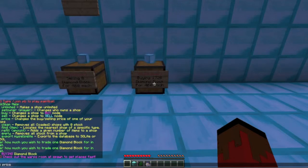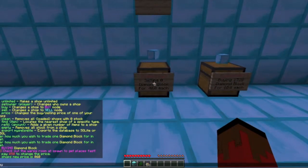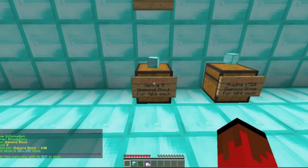You can change the price with slash qs price and then whatever price you want. Now it's buying for more than it's selling, which doesn't make any sense because then you can just make money off of it if you just buy and sell.